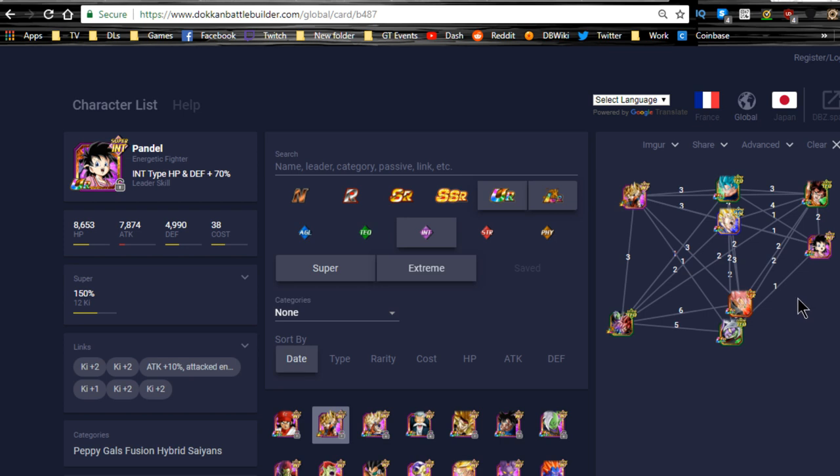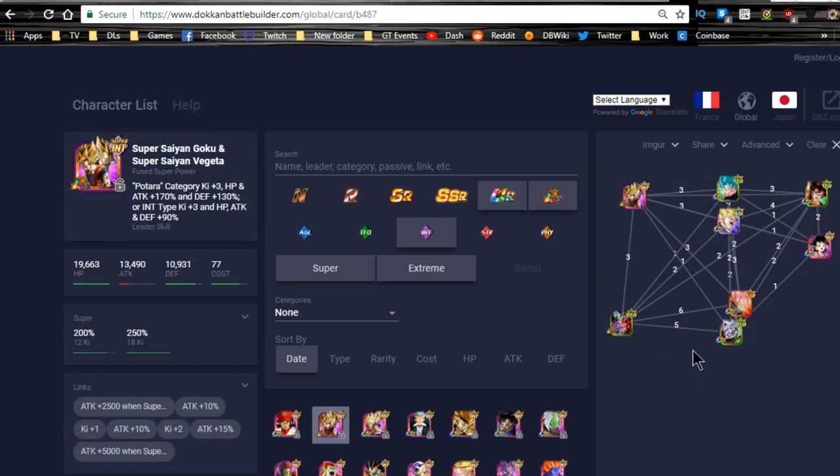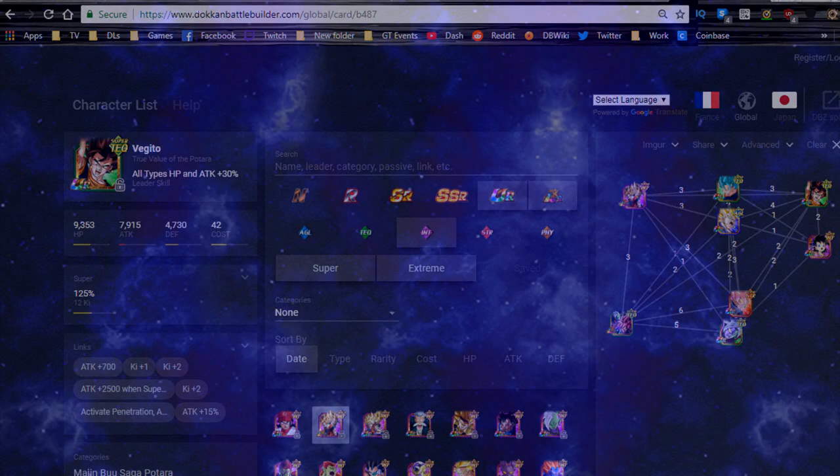That's the team building and best linking buddy guide for LR Vegito. I hope it was helpful and informative. There aren't a huge number of unit choices, so the ones you'd naturally pick are generally the best anyway. Thanks for joining me — make sure to subscribe if you're new, and I'll catch you in the comments.